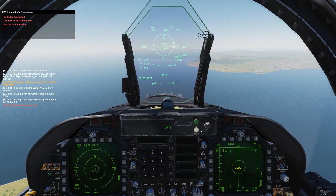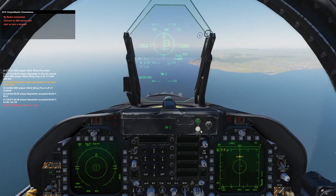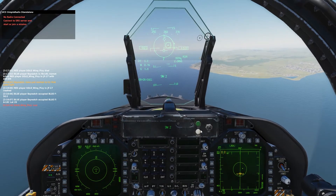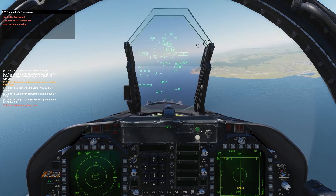So remember, fighting the JF in the Hornet, I think a rate fight on the deck is the textbook, more surefire way to win. I'm going to try to carry a little bit more energy here and see what happens. We just sort of figure out each other's habits and each dogfight we're adjusting to it.